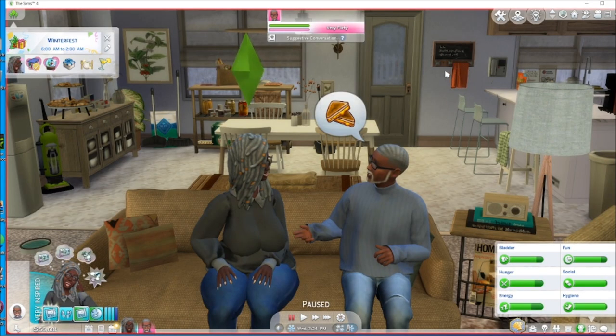Hello everybody, here we are with the Sims 4 let's play. I haven't been here in a while, but I've been trying to get the family together because I want to start a family with Kavia. It's been kind of hard because I don't know how to connect everybody. I did it with separate households, so I already did Kavia's parents, and this is supposed to be the grandparents.